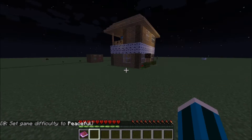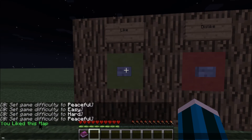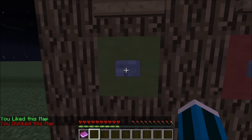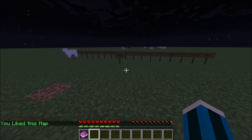So now this one is the like things. If you click on this, it says you like this map, and this says you dislike this map. So we're just going to do like, because I really, really want it to be liked.